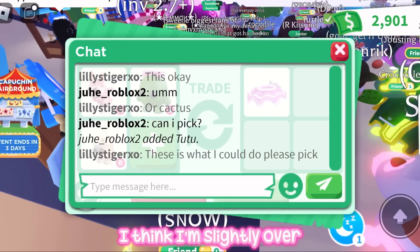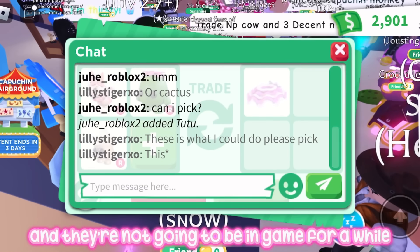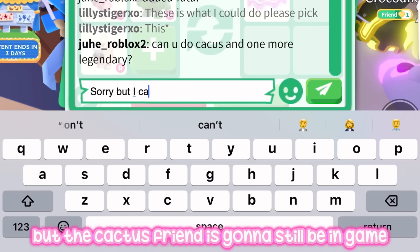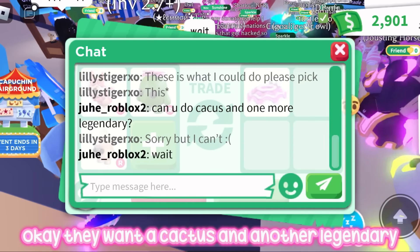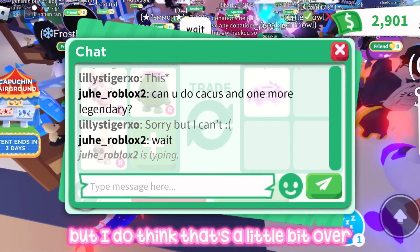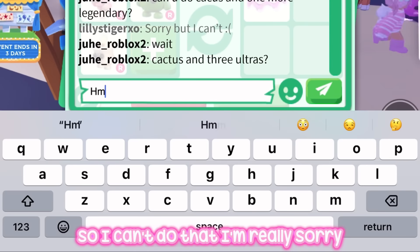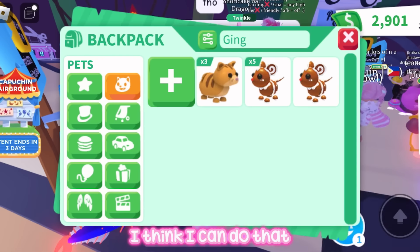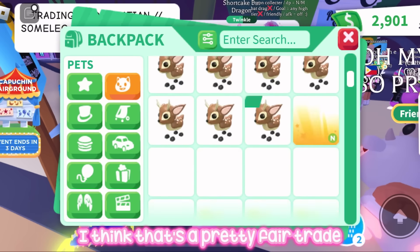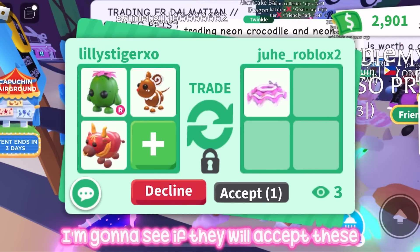I think I'm slightly over but it's okay because the monkeys are going to be leaving and not in game for a while, but the cactus friend is still going to be in game. They want a cactus and another legendary but I think that's a little bit over so I can't do that. Cactus friend and three ultra rares — I think I can do that, that's a pretty fair trade, I'm going to see if they will accept.